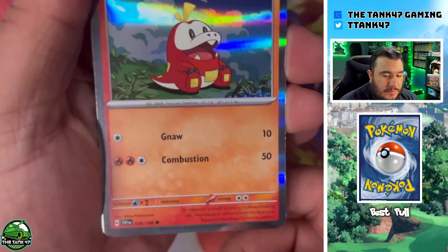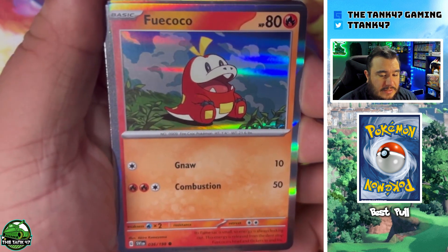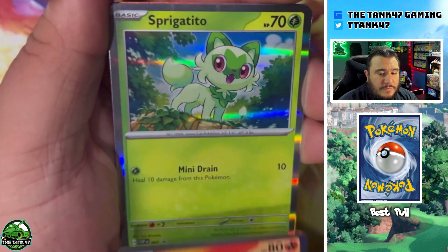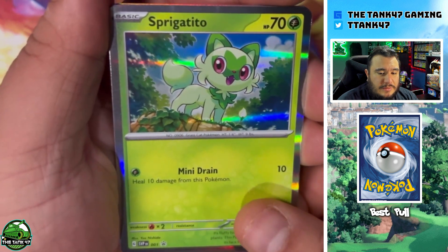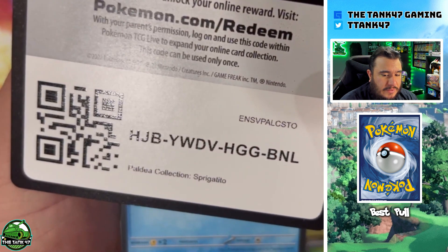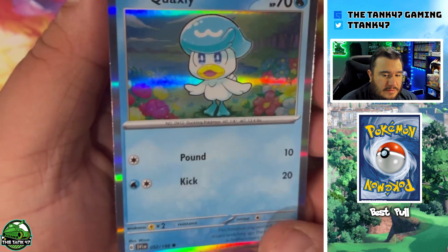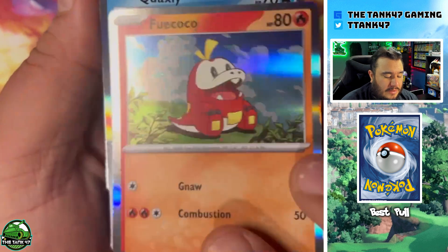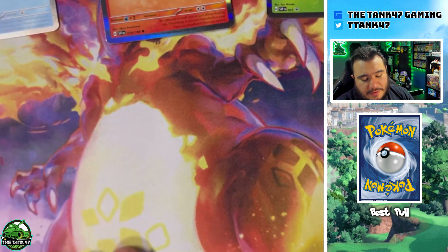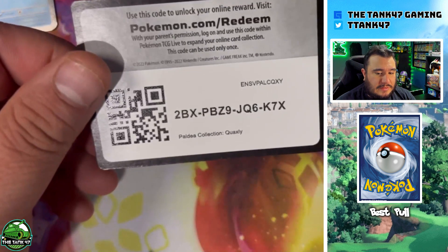Here are the promo cards — these are awesome. I love the silver border. I am so excited that Pokémon is going to this with Scarlet and Violet. So we got Fuecoco, Sprigatito, and Quaxly. I really enjoy these new cards. There's also a code card from each box.